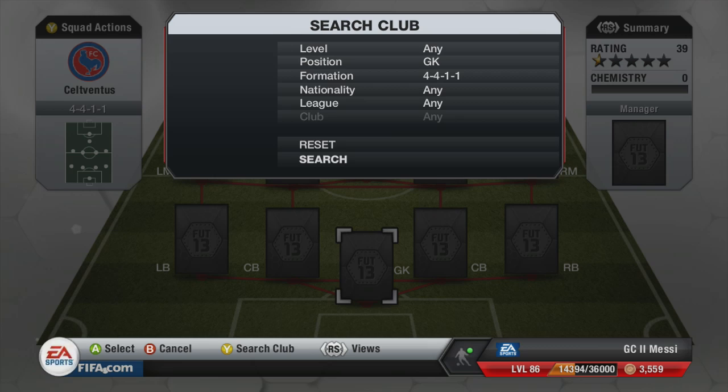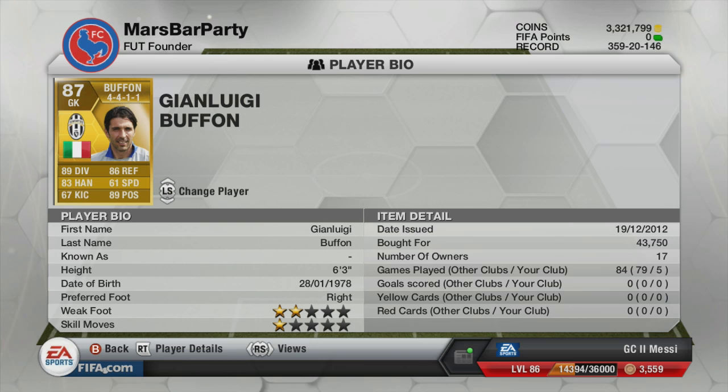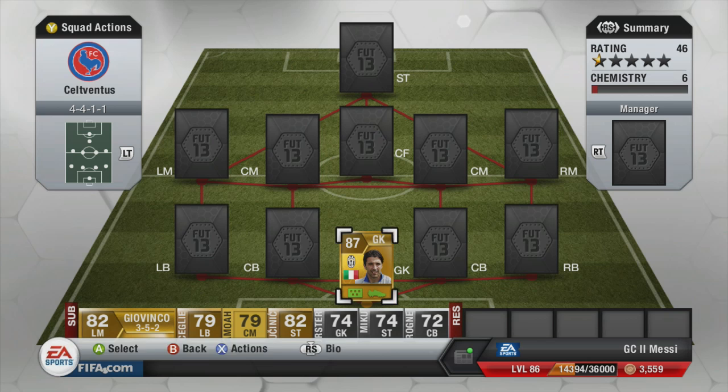We're going to start this team off in a 4-4-1-1. In goal we have Gianluigi Buffon — I've used him in a lot of squads. He is an 87-rated goalkeeper, 6'3, with incredible stats on his card. He cost me 43,000 coins so he's quite pricey, but he's one of my favourites on the game. I really recommend using him.